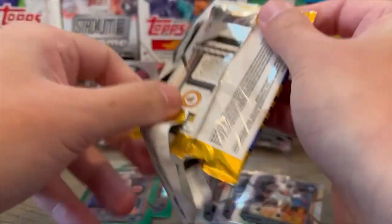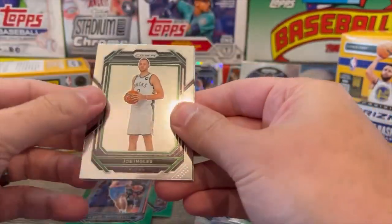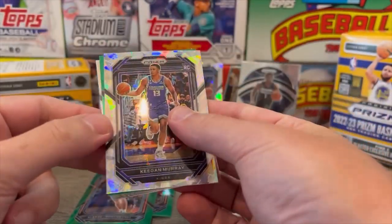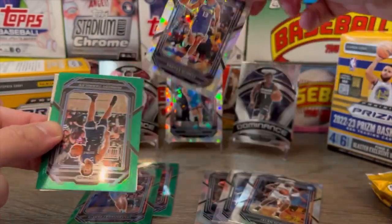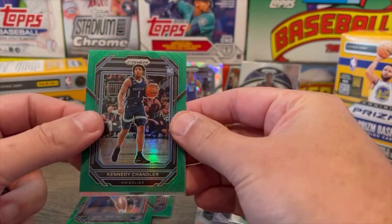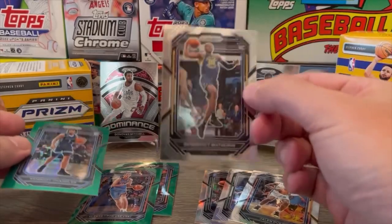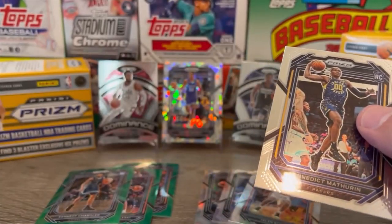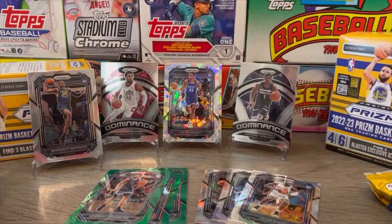Next pack out of Blaster number two. Joe Ingles in a Bucks jersey. Keegan Murray in the Ice Prism — that's a pretty good rookie card to get, not mad at that one. We'll go ahead and put him over the Giddy. And our green parallel, Kennedy Chandler rookie card. And Mathurin rookie card — sweet. So at least we're getting some decent rookies here. Can't complain about that. We'll get Mathurin up over here — it's one of the better ones to get.